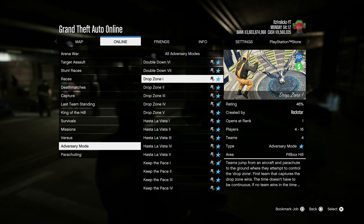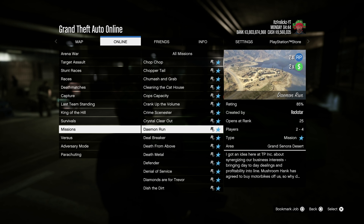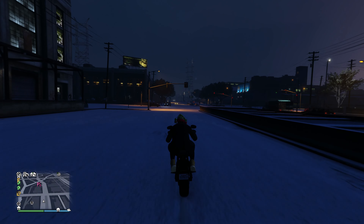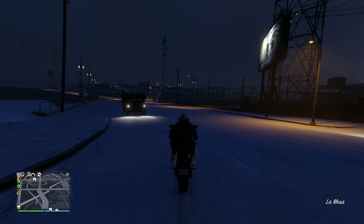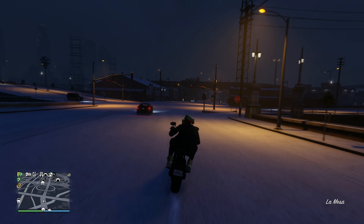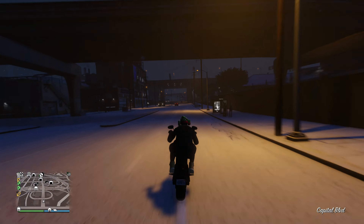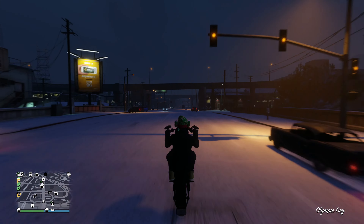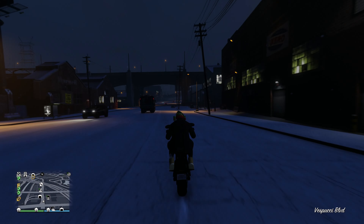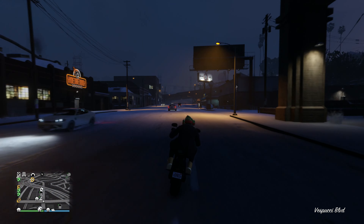In terms of making money this week, Dropzone is paying double money and RP. We also have double money and RP on all of Ron's missions, and the final double money event is for hangar sell missions. All of your product has doubled in value, so if you wanted to make some money off your hangar, now is probably the time to do so — since most of you probably don't use that business anymore because normally it's pretty garbage. And even with double money, it's still not the best in the world, but money is money.